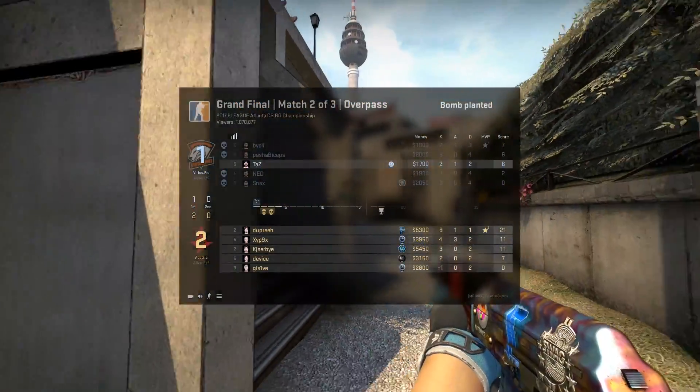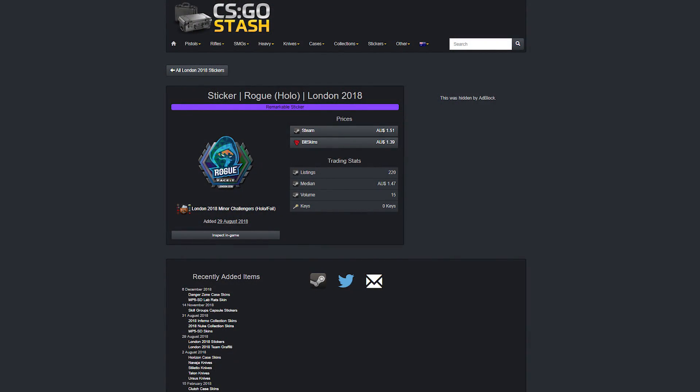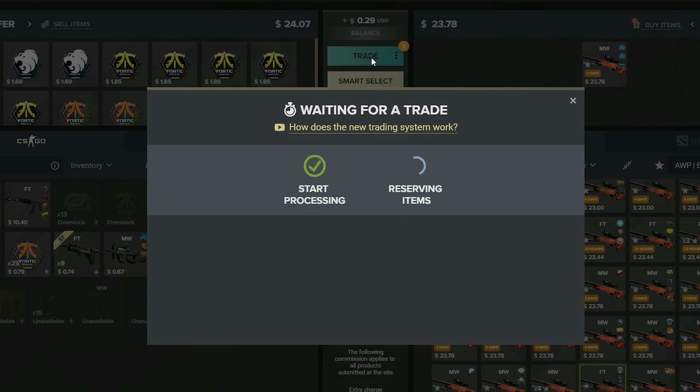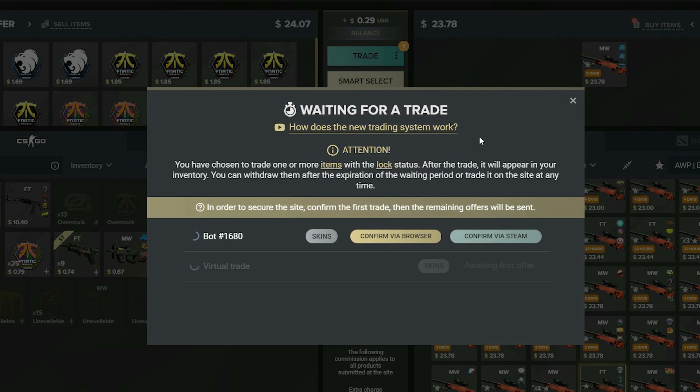The other major problem I had is that holos and foils actually don't sell very fast. If you look at the sales volumes for some of the stickers I was trying to get rid of, they're pretty low compared to the number of stickers that I had, and that forced me to improvise a bit. My solution was to trade some of them on CS Money for some easier-to-sell skins, so I got a couple of Orions and an Alt Boom.